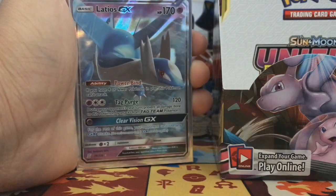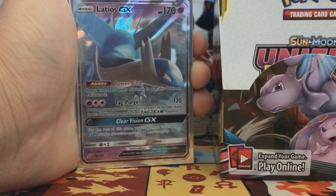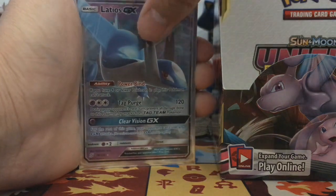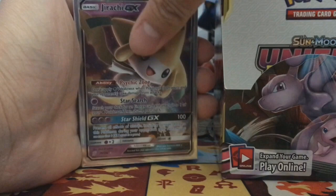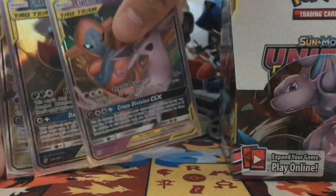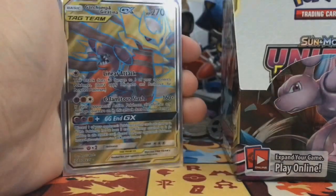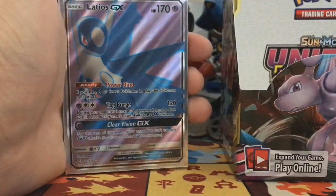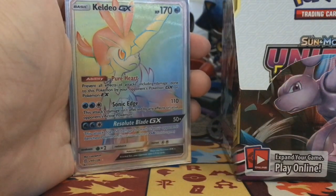That just means I'll have to buy another box, some random packs at the store, or maybe get it in the Elite Trainer Box — fingers crossed. So we got a Latios GX, a Heatran GX, a Jirachi GX — that's three GXs. We also got a tag team Espeon and Deoxys, a tag team Umbreon and Darkrai — basically the two Eeveelutions — and the full art tag team Garchomp and Giratina. Super lucky on that one. Full art Latios, and the one and only rainbow rare Kiawe!